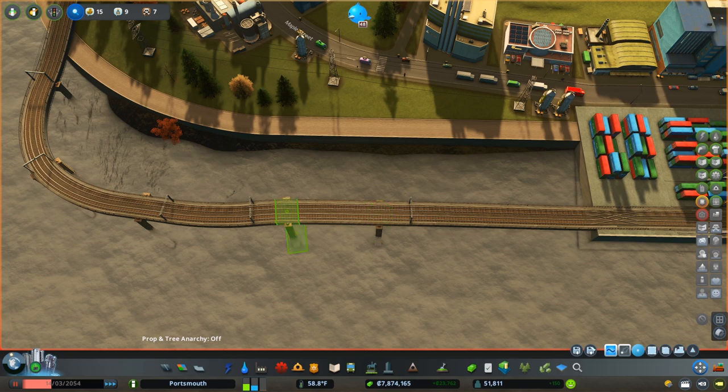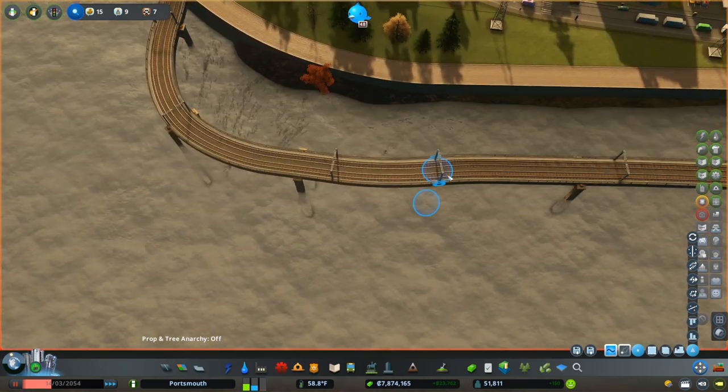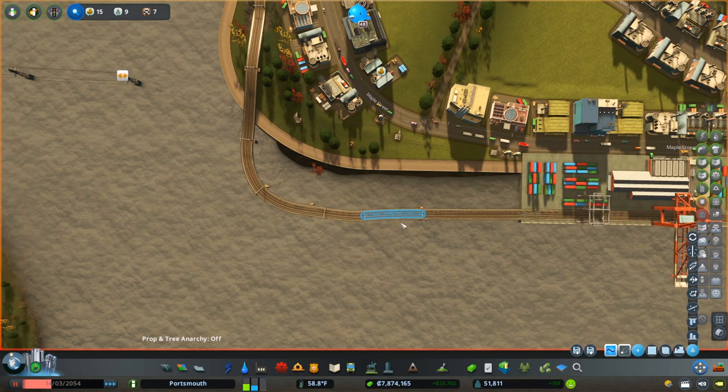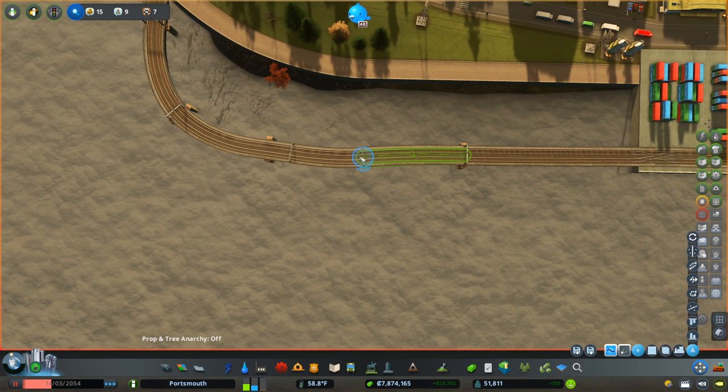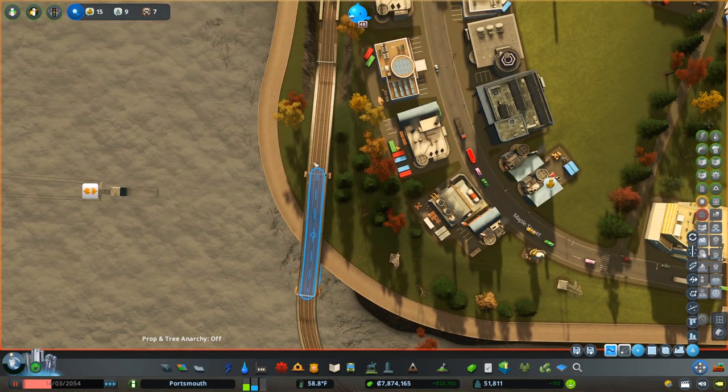Can we just delete this pillar? That would be awesome. Okay, there we go — that works, that's fine. Let's get overhead and straighten it out first. That's not too bad.